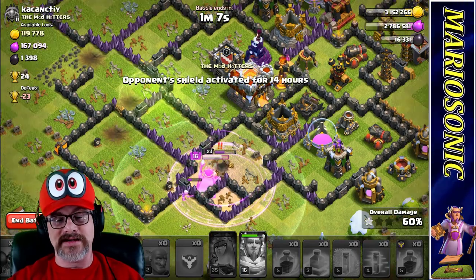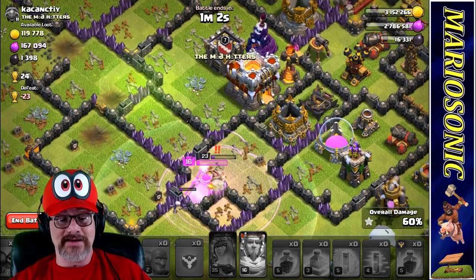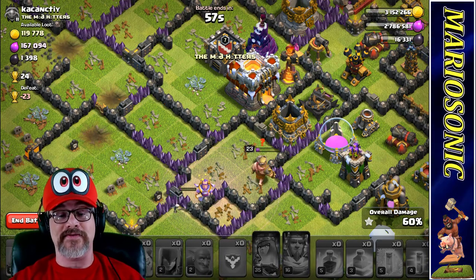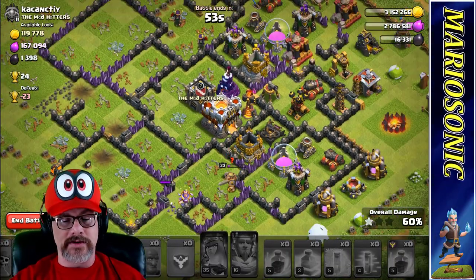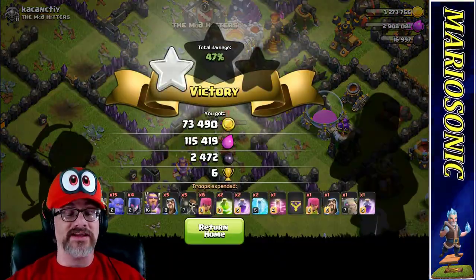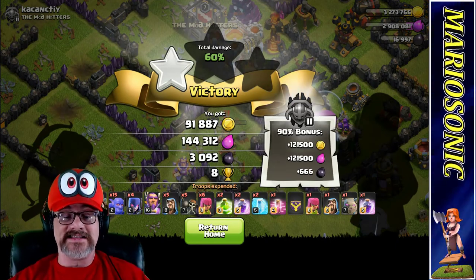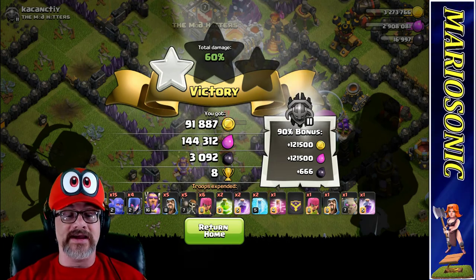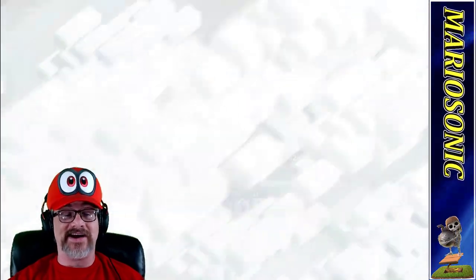It's all good. I thought we were going to do maybe just a little bit better. There must be a little guy here working. The expert took him out. I was really thinking I could just come in here and bust these guys up. 91,887 gold, 144,000 elixir, and 3,000 of that crazy hard dark. Let's return back to the home page. Whether we win or whether we lose, it's just the way the ball bounces.